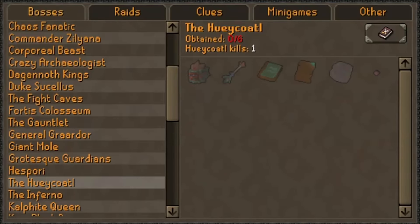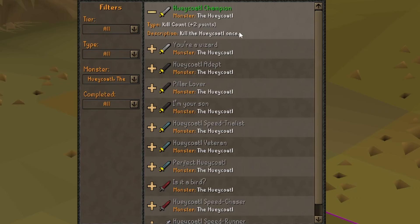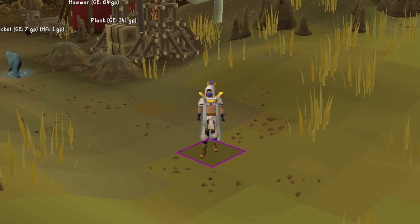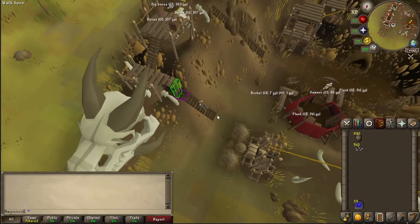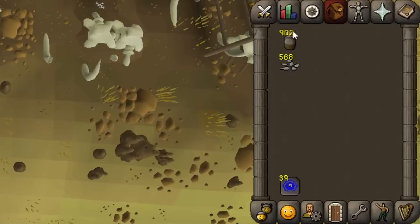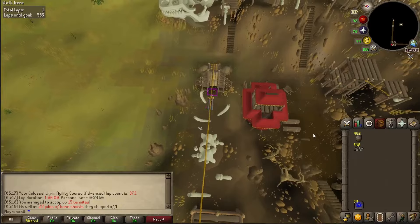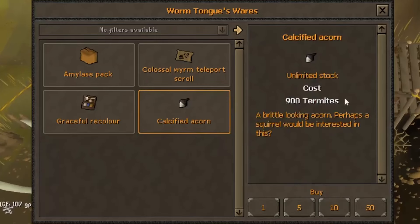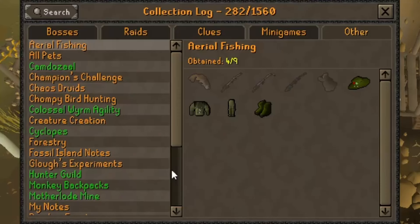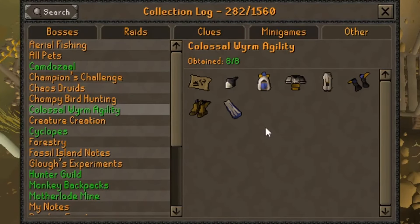Our first kill went well — we did get our KC achievement completed, only doing that minimal gear kill once because that was about 40 minutes and I'm only doing it for the guide. We came back to the Colossal Worm Agility course for hopefully our last set of termites. Just two more than we needed. Let's take the slide for the final time, talk to Wormtongue, and get our Calcified Acorn. One more collection log for the Worm Agility course, and we can leave now that it's nice and green logged.